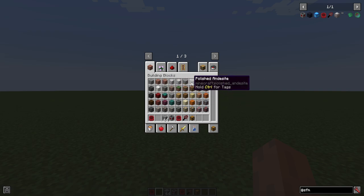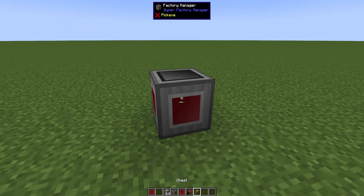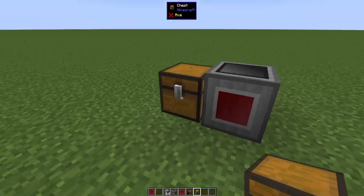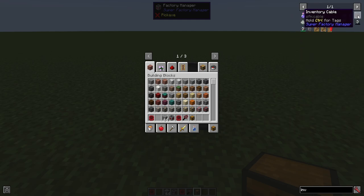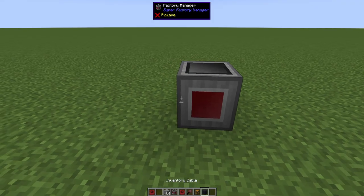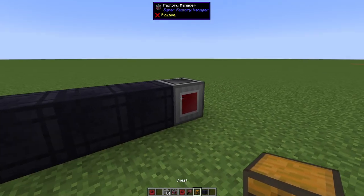You want to place the manager next to — or you don't need to place it next to the inventory. There are inventory cables that can be used to extend the influence of the manager beyond just the six sides.